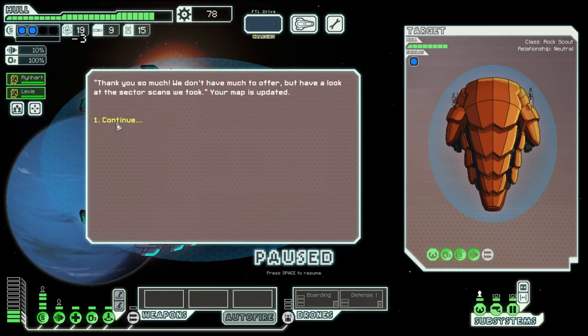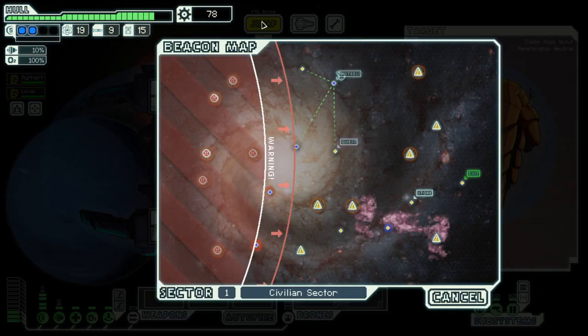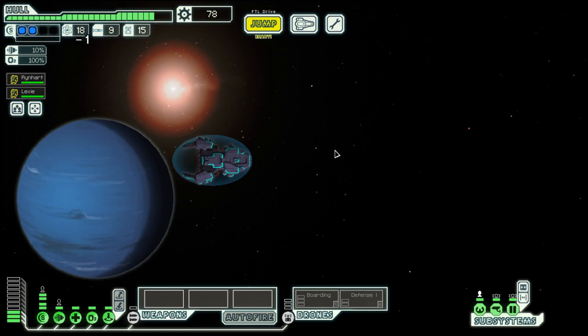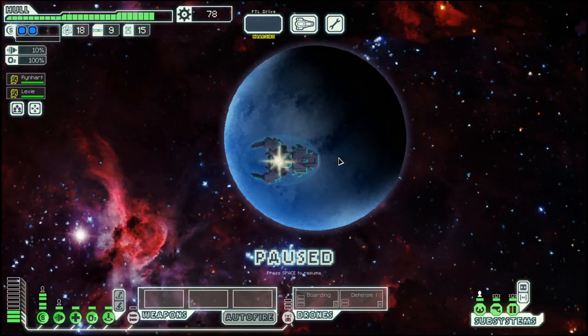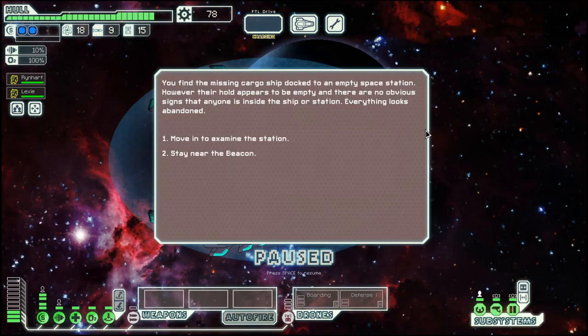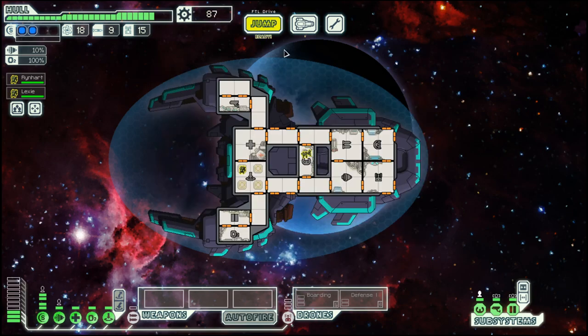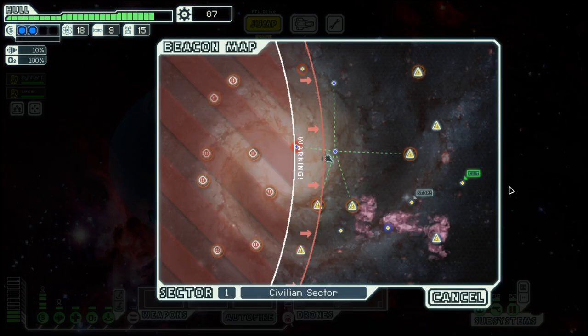We give them three fuel because we have quite a bit, and then we move to this quest here. We get a bit more scrap out of it.